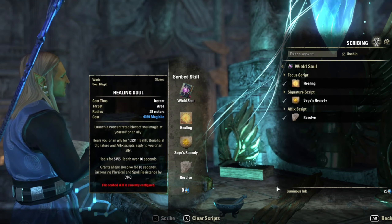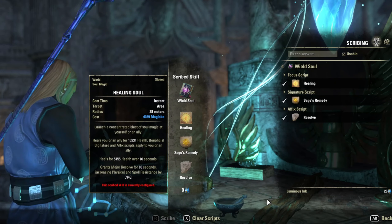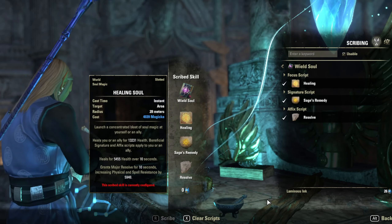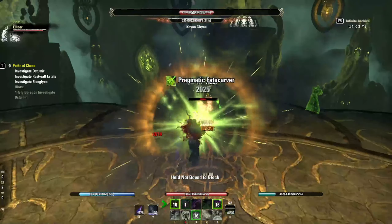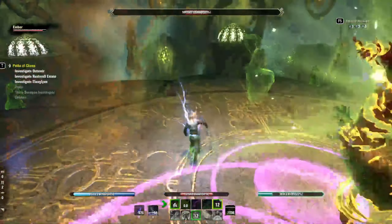Healing Soul gives a burst heal of over 13,000 health, then another 5,000 heal over time, as well as Major Resolve. If you don't have the ability to make this spell, there are alternatives from the Curative Runeform skill line, but they're all heal over time spells which are inferior to the scribe spell I'm recommending here.